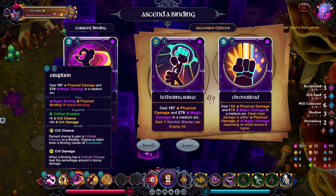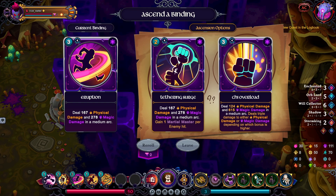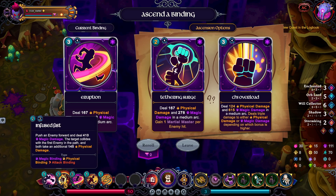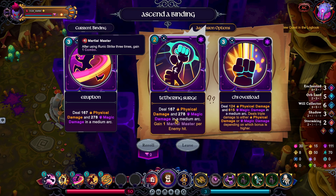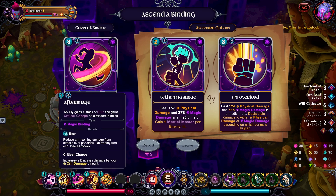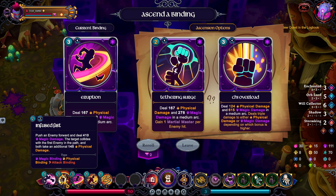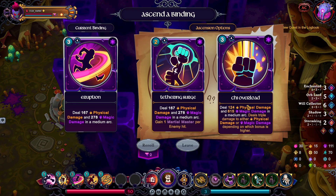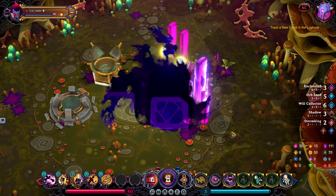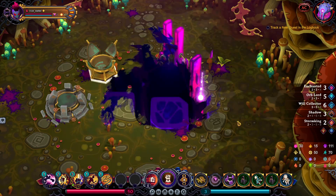I'm reliant on After Image, or I can go for combo points — that means I use my skills more. When I get Tethering Surge it's more of using Infused Fist or After Image more because I get combo points hitting multiple enemies. It just doesn't really synergize because I want to do the After Image thing and then get Critical Eruption which leads to combo points. I'm going straight up damage — Chi Overload. I'm grabbing and extracting Grasp for that orb.